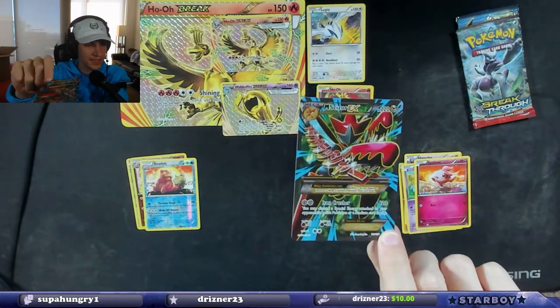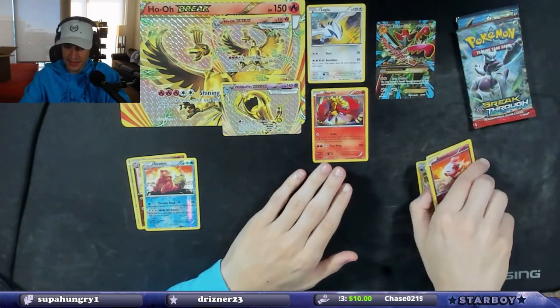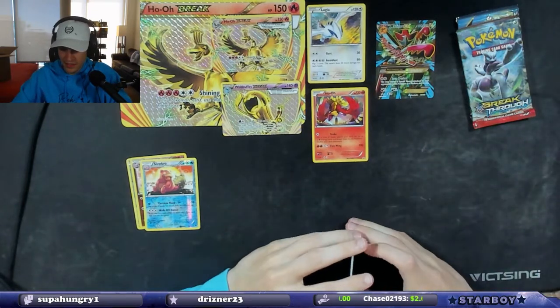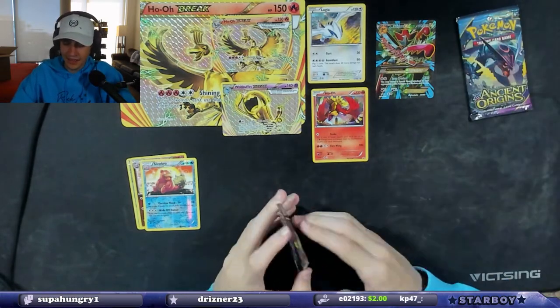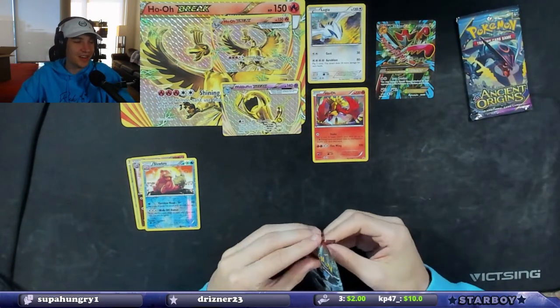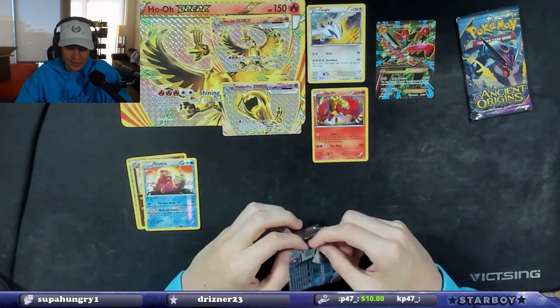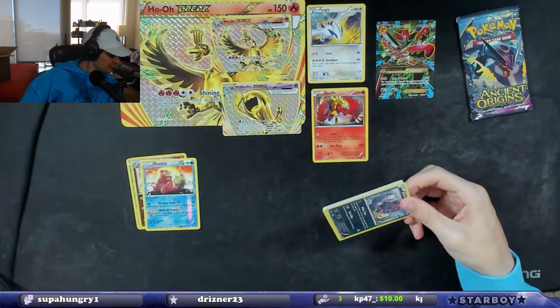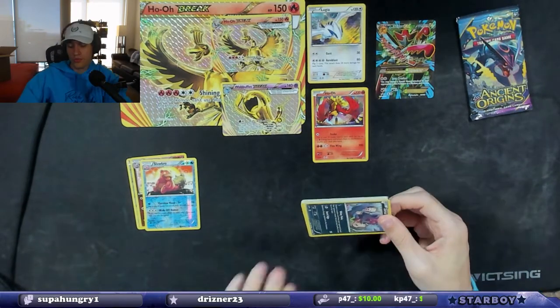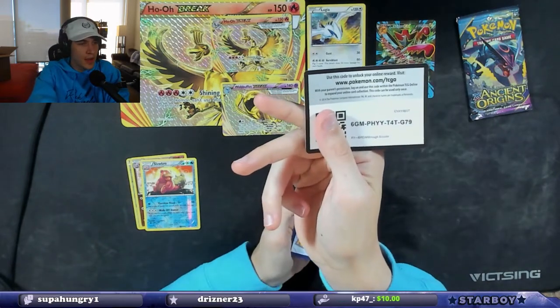Yeah, that's nasty — Mega Scizor EX. That's actually badass looking with the writing on there. I don't know exactly what variation it is but it is dope. That's our hit right there. Now this is XY Breakthrough — there's the code card.